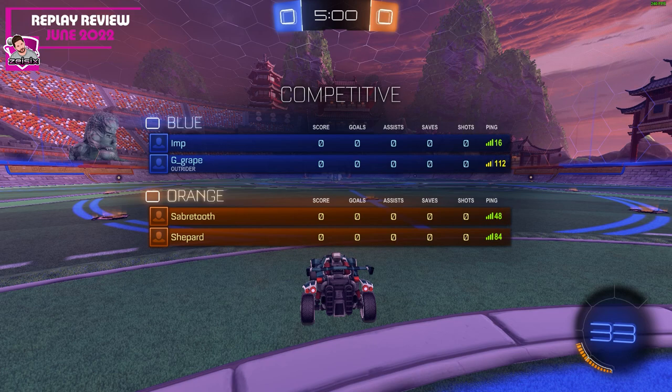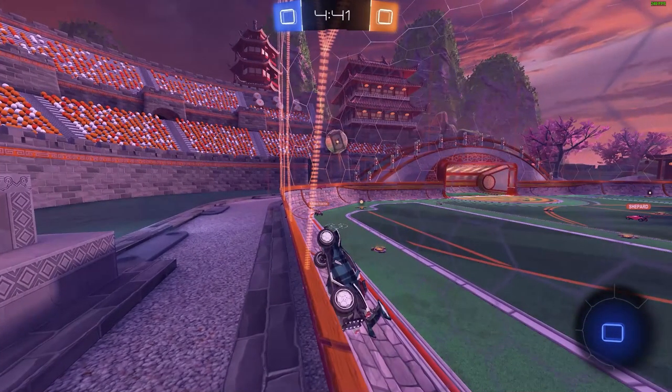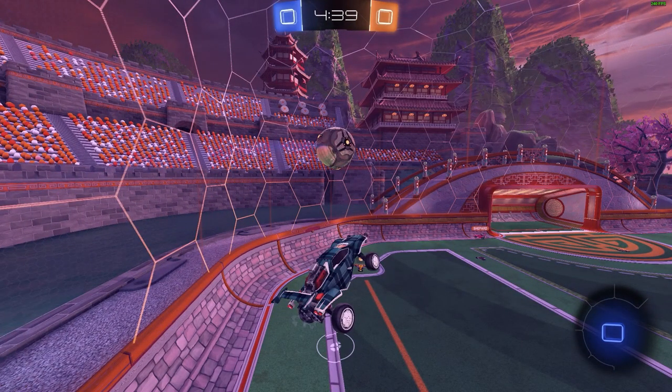The first thing I noticed about this replay is that the other players have bot names, but they do have pings so they are real players. As this ball comes out to you, you can take a light touch over Sabertooth's head and try to make a play — go for a dribble, cut it to your teammate, go for a flick. But by just hitting it away, you've made it easy for the other team. Now all Shepherd has to do is take control and create a play.